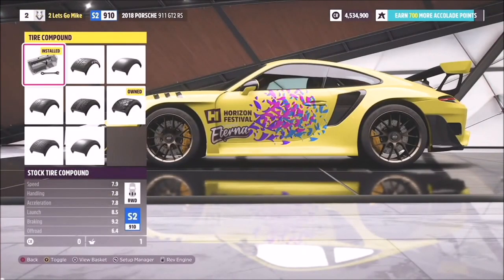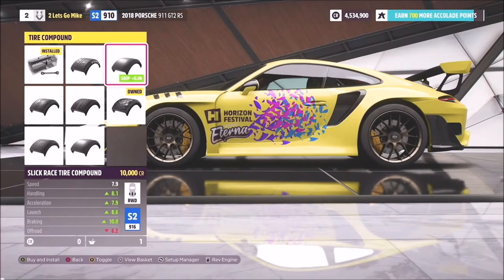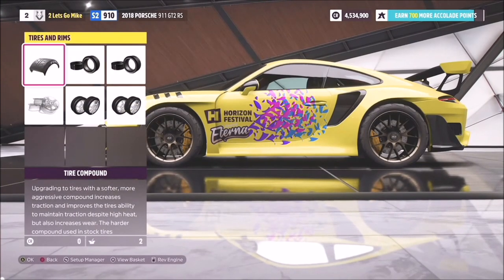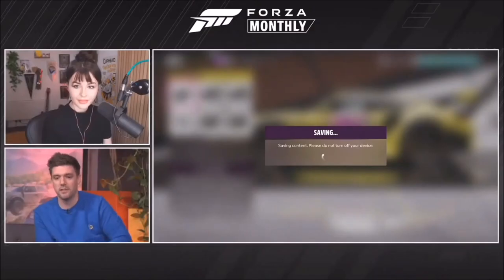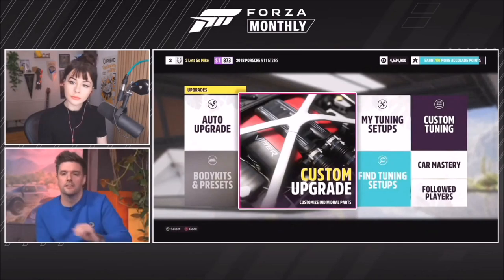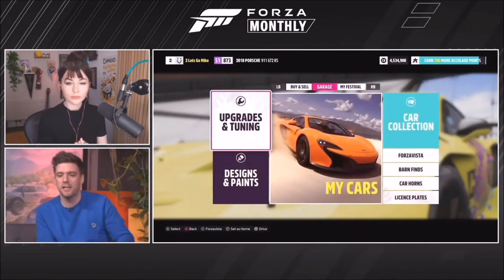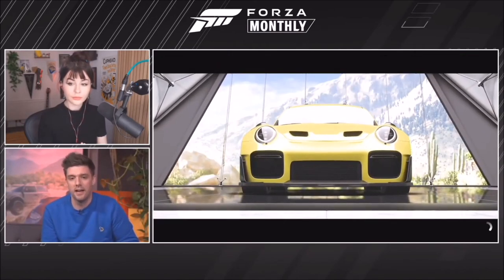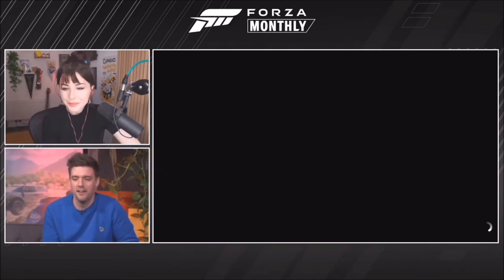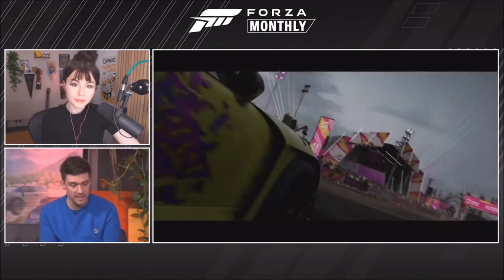A ton of new tire compounds have been added — semi-slick, slick, drift tire, and off-road race compound, among others. Mike selects the off-road race tire, which immediately bumps the off-road score up to 7.9 out of 10 — a pretty respectable result. He adds the parts to the car. The 911 GT2 RS has been in the franchise since Forza Motorsport 6 and is well known as a fantastic track car, but not at home off-road.